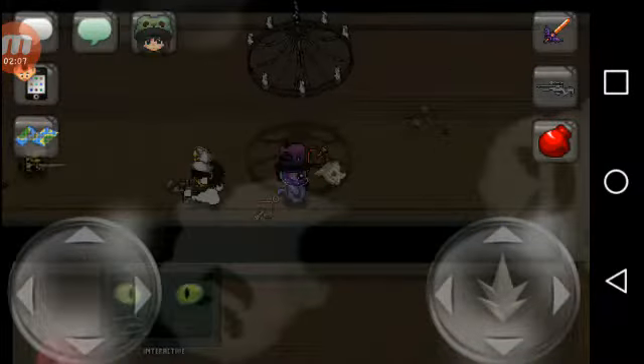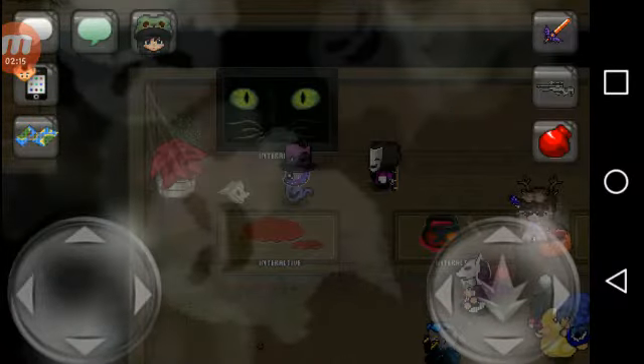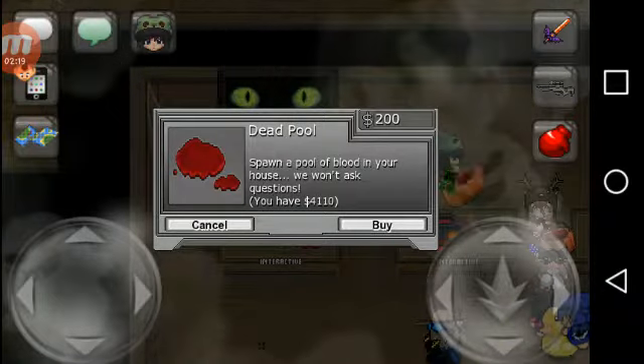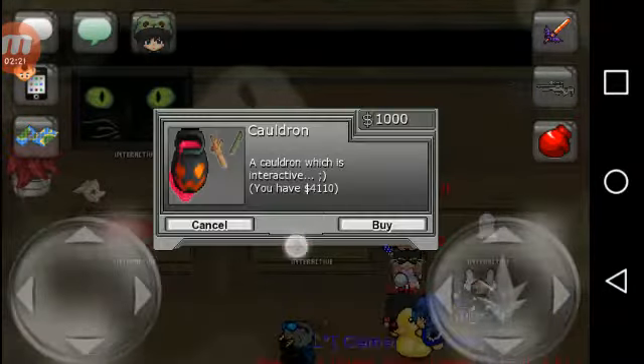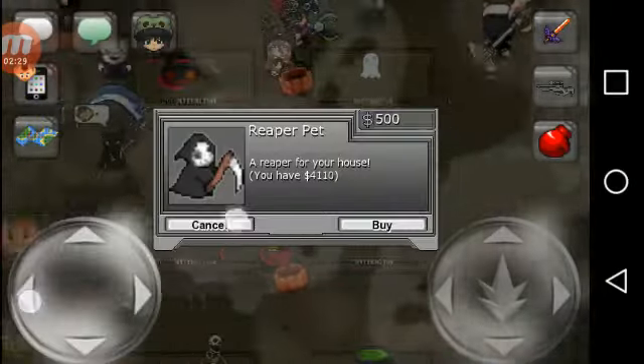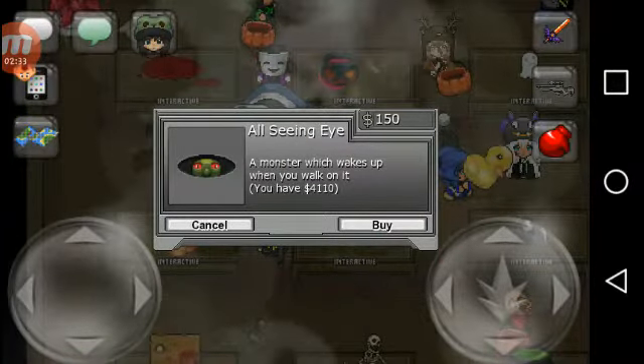Now if we go into this realm and add some interactives — this is a black cat painting, a painting of a black cat. Deadpool — spawn a pool of blood in your house, we won't ask questions. Cauldron — a cauldron which is interactive with a winky face. Ghost pet — a cute assistive pet. Grim Reaper pet. All seeing eye — a monster which wakes up when you walk on it.